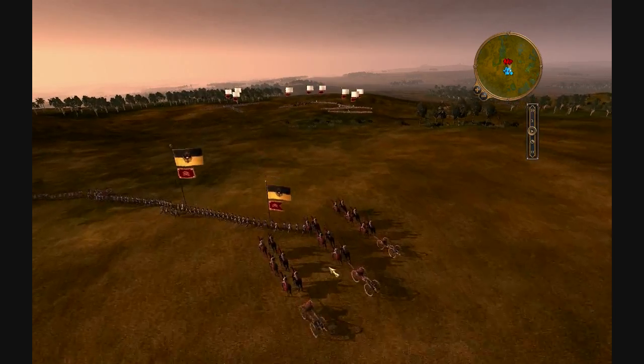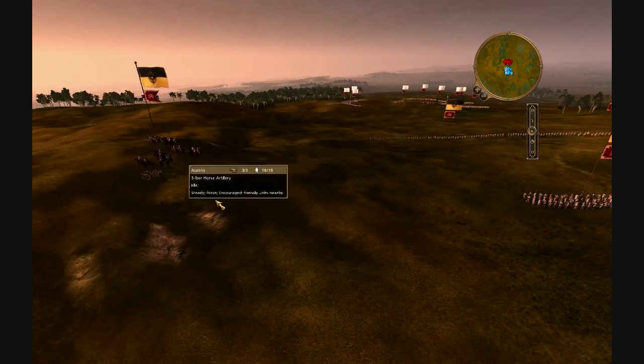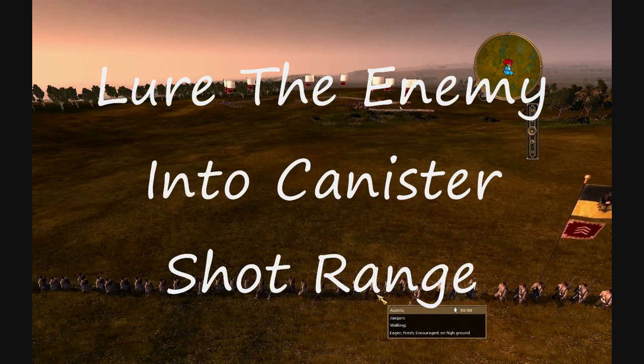My artillery I'm going to set right there on the high ground, and I'm going to keep my infantry relatively close to them because I want to lure them in. That's the key of the Falling Line — you want to lure your enemies in.